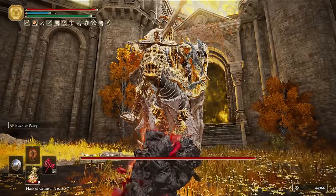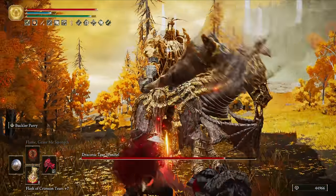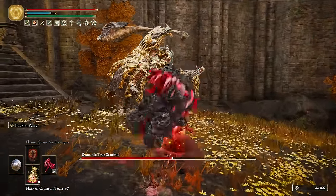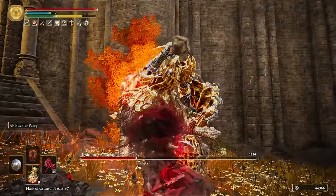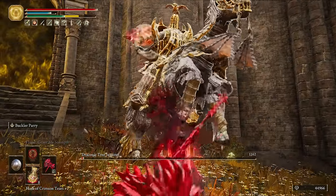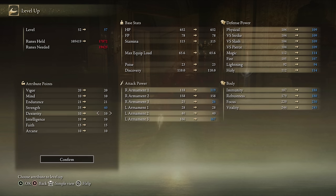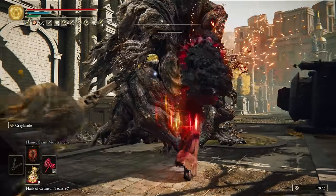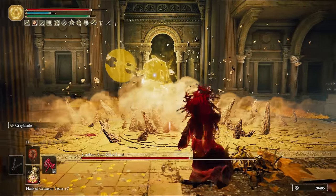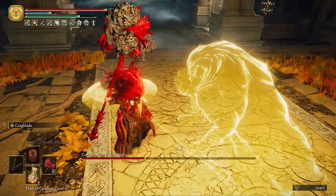For parrying Draconic Sentinels and Loretta with this weapon: after a parry and charge, you have just enough time to roll out of the next attack if it's a quick one, but you don't have enough time to parry, so keep that in mind. For extra runes, bully the Avatar in the capital for the Lord's Rune. Godfrey is as easy as it gets - rolling or standard R1s will get you a stagger just after half health, and the fight's over from there.